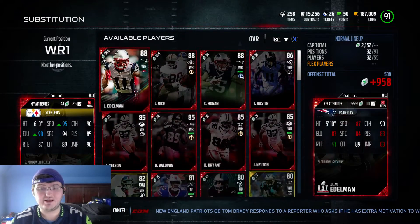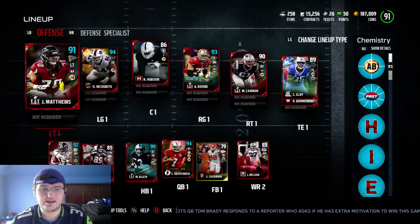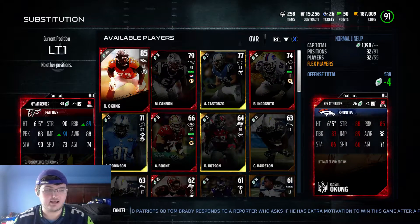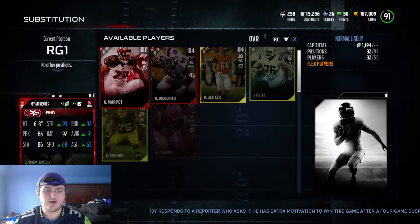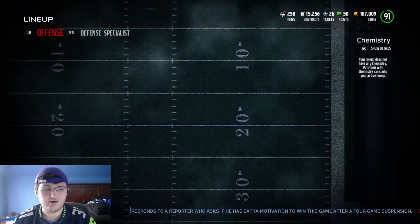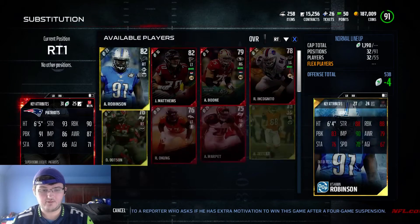For example, Mike Wallace has 95 speed. Looking at this guy, he has about 89 run block and 88 pass block. Next guy we have here is going to be Alex Boone, and Alex Boone is going to have 92 run block and 86 pass block.